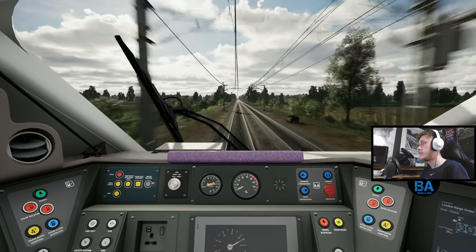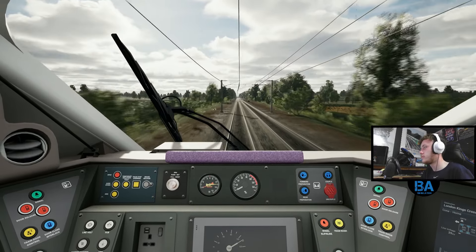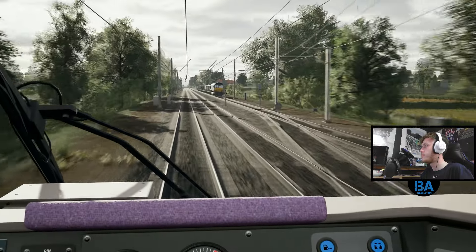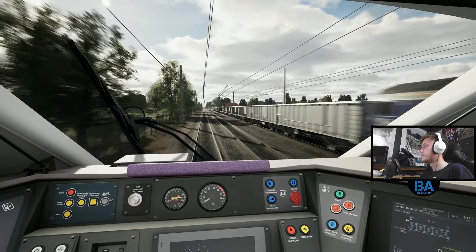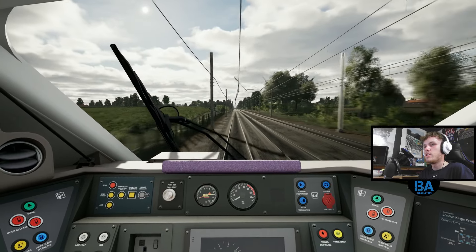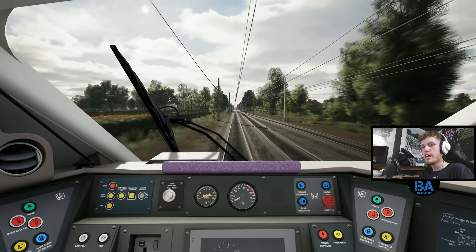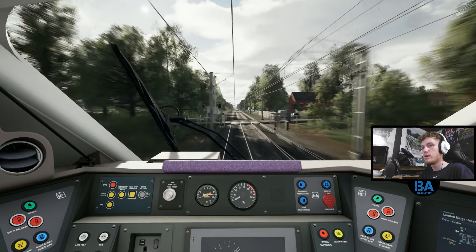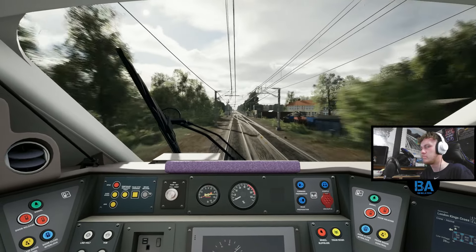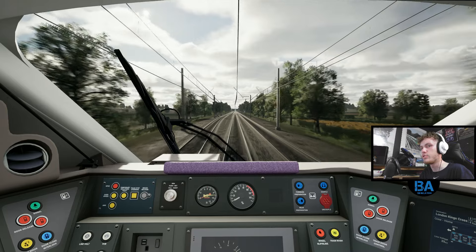Anything to make it more realistic is a positive. The DB BR101 Expert doesn't have suspension either — I'm a bit surprised that's not on the list. Was there an American route? Yeah — Antelope Valley. Why is that not on the suspension list? The new suspension system will be integrated as a standard feature in future add-ons, and they'll keep exploring ways to implement it on more locomotives, including trains from Antelope and Long Island.